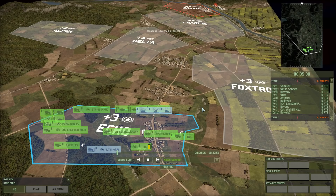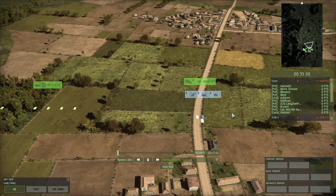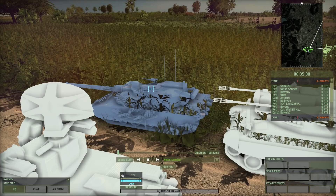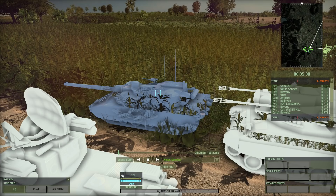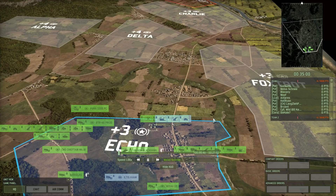As for this tactical, we're looking at Weiss Schnee down here. He is using a Eurocore deck — specifically a Eurocore armoured deck. He's going with the Eurocore tanks and, as opposed to what you normally see, he's not going with the Leopard 2A5. He's going with the Leclerc. The Leclerc, or at least used to be, one of my favourite tanks. Especially early on in the history of Wargame Red Dragon, it was very, very powerful. They changed the specs over the years, but it is still a very good tank.